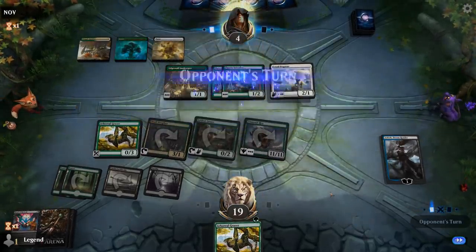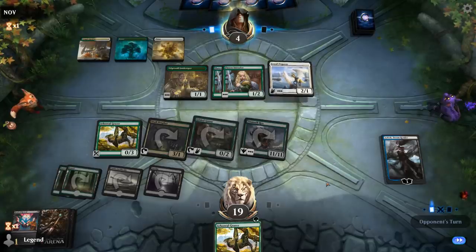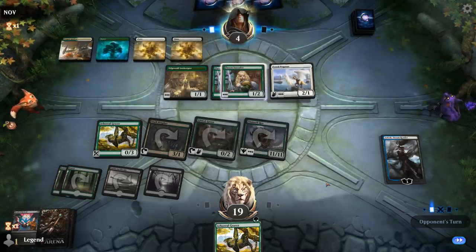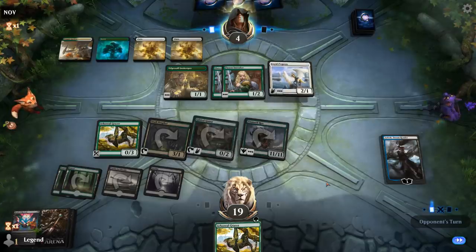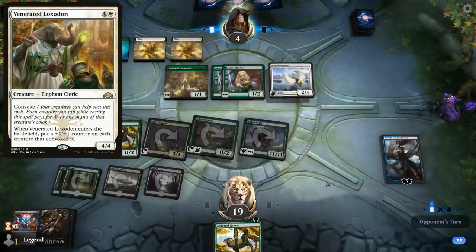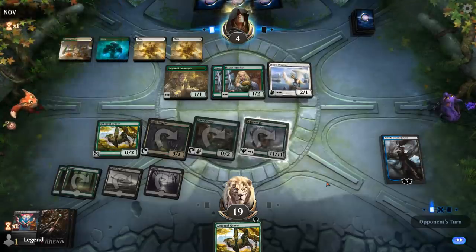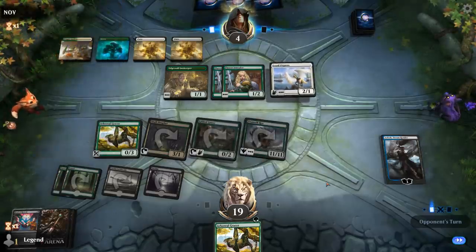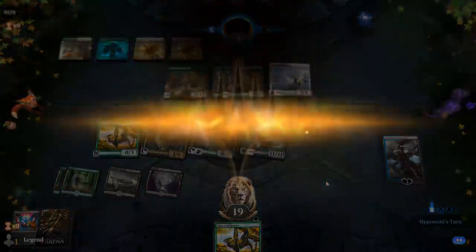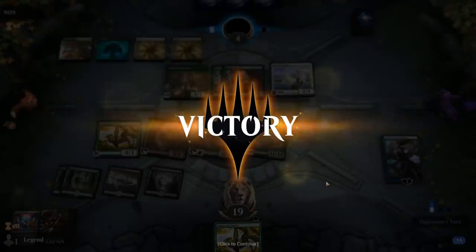Opponent's down to four. Let's hope they don't have it. They could also be playing the Loxodon which they can convoke, but that's not gonna be enough here. And our opponent concedes — they must have been out of adventures. Onto the next one.